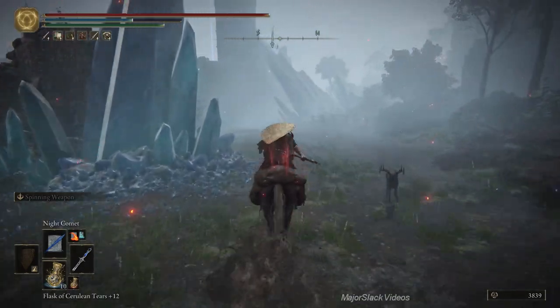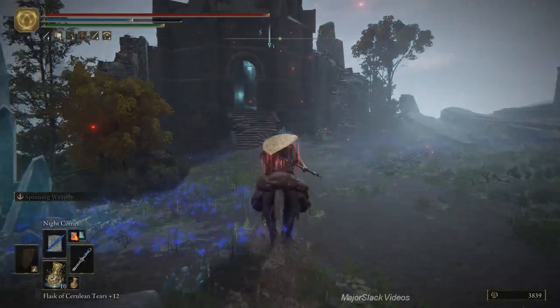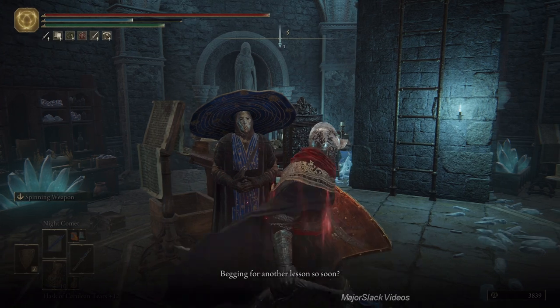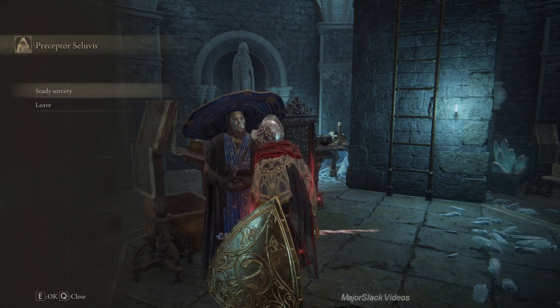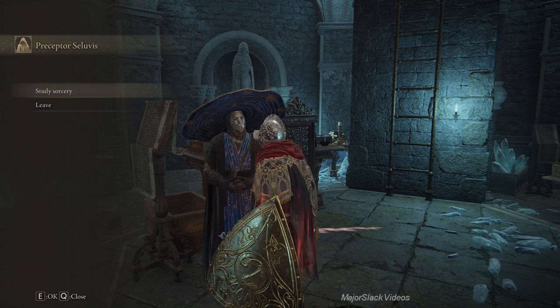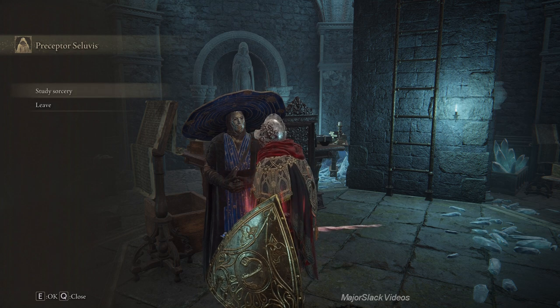Of course you all know how that works. 'Begging for another lesson so soon? There remains much to be done, make it quick.' Dang it, what did I do wrong? Climb ladder, get memory stone from chest, fast travel to Rani's Rise, return to Rani's Rise, return to Celibus's secret lab, interact with message, return to Celibus. This quest is a little wonky - I did everything exactly the way I did it before and I'm not getting the dialogue I want for a new puppet.